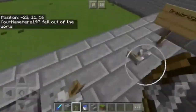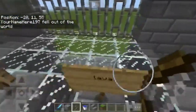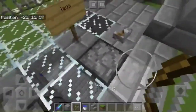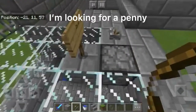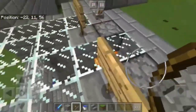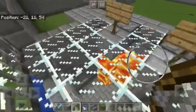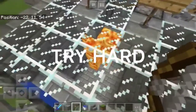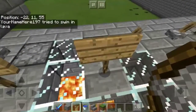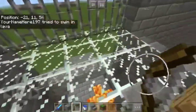Here we have the murder hole. Conveniently, he's going to stand under it, and then lava drops on him, burning him. The lava stays here for a long time, which can kill other enemies too.